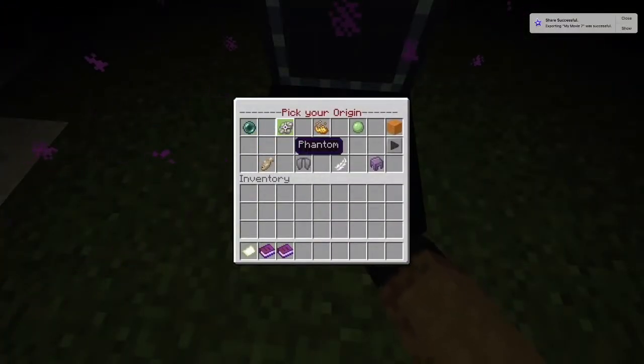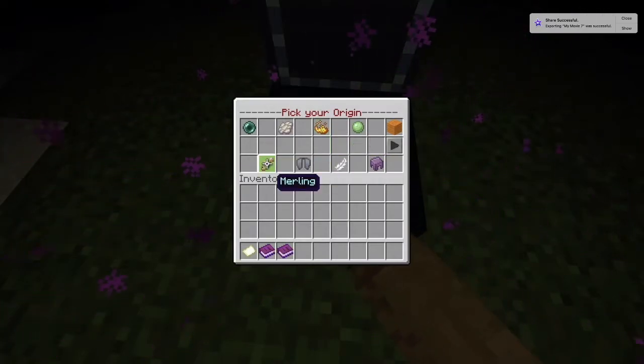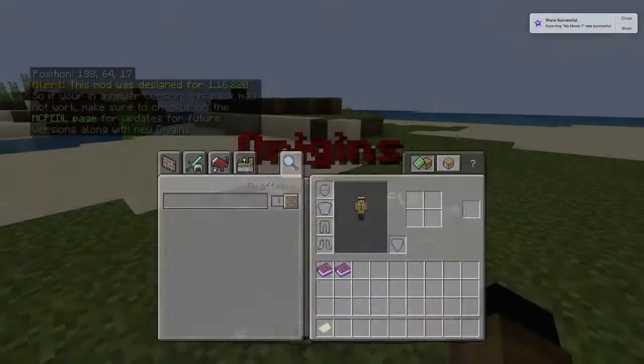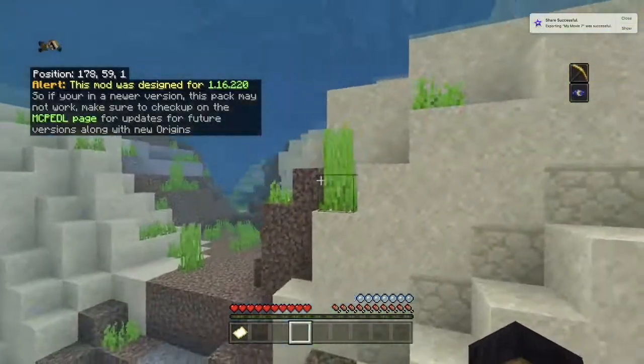Today I'm going to be spending 100 days in Minecraft as a Merling from the Origin SMP. Like all the others, Merling does have some positives and negatives. The positives are that I can basically breathe underwater for as long as I like.